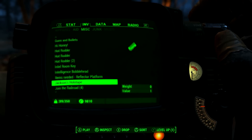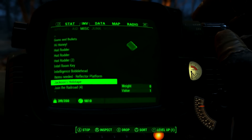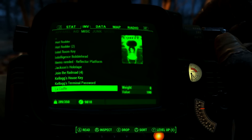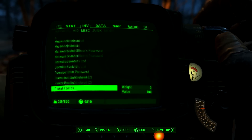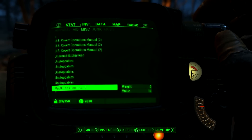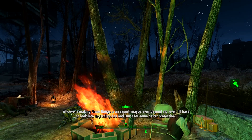Jackson's holotape - let's have a listen. We ran into some hostile robots today. They were pieced together, like the ones we've been making in that workbench. Weird thing is, one of them was spouting something about the Mechanist - that they're here to protect the Commonwealth. Protected my ass. We managed to lose them. Those things were dangerous. Shades and I went back and picked up an arm we shot off. Whoever's making these things is an expert - maybe even on my level. I'll have to look into upgrading Ada and Hertz for some better protection.